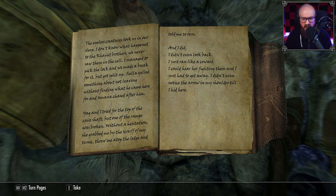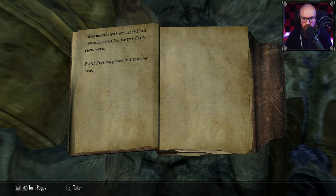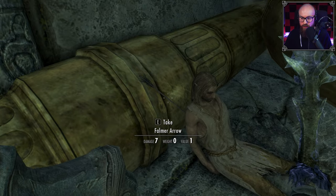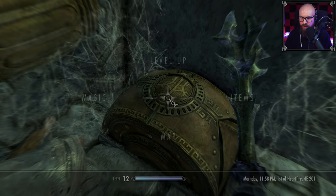'Yag and I tried for the top of the cave shaft, but one of the ramps was broken. Without hesitation, she grabbed me by the scruff of my tunic, threw me atop the ledge, and told me to run. And I did — I didn't even look back. I just ran like a coward. I could hear her fighting them and I just had to get away. I didn't even notice the arrow in my shoulder till I hid here. Those metal creatures are still all around me and I'm too terrified to even move. Eight Divines, please just take me now.' Falmer arrow — well, he's not going to be the only one surrounded by Falmer in a bit.